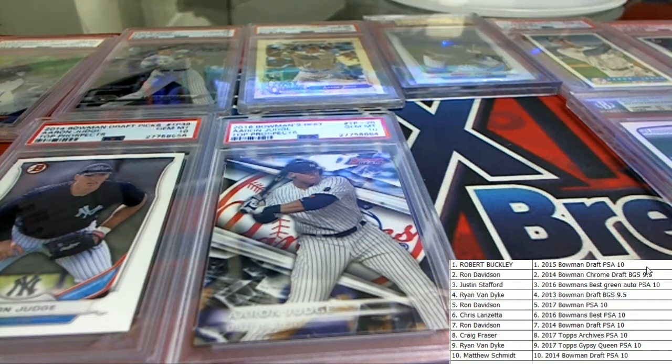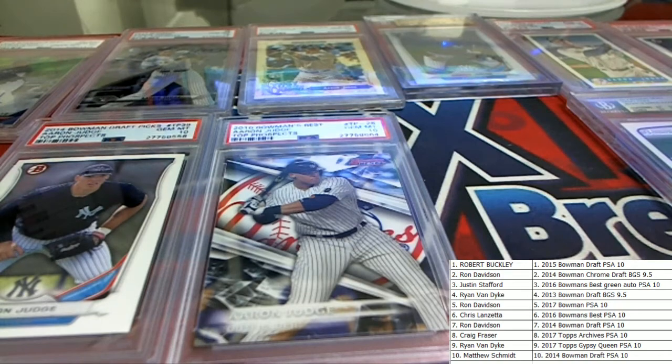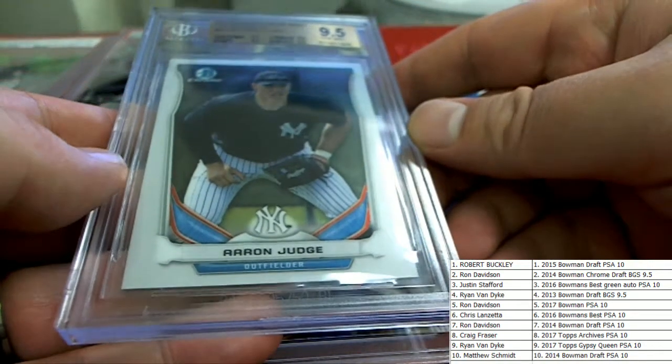All right, Ron B, you have the 2014 Bowman Chrome Draft PSA 9.5, which is right there.